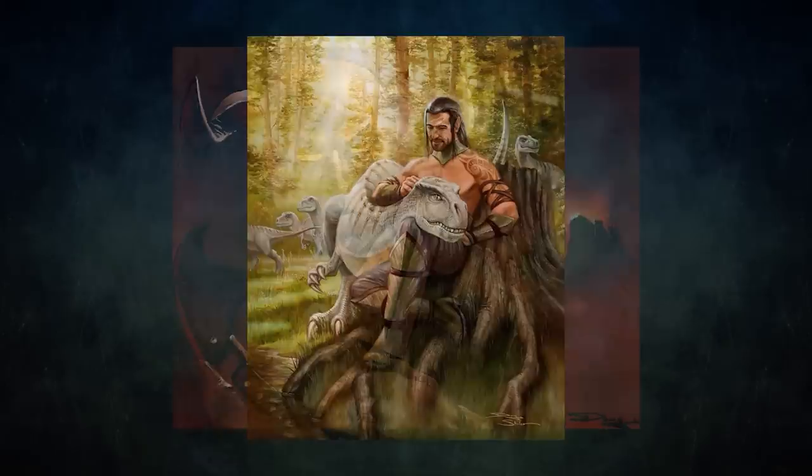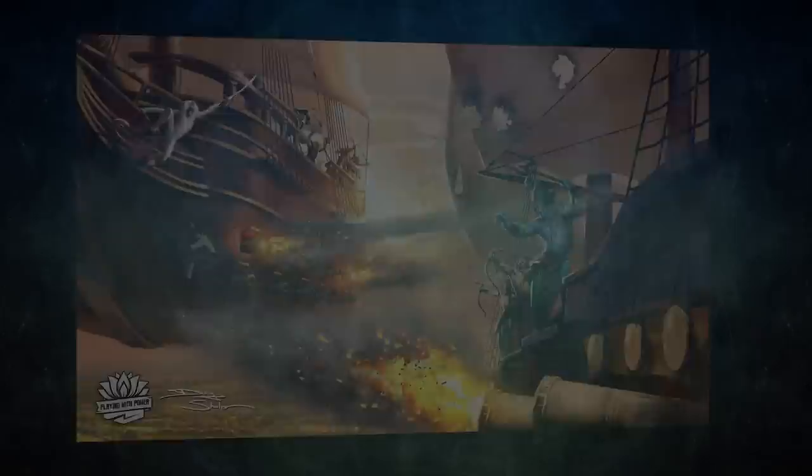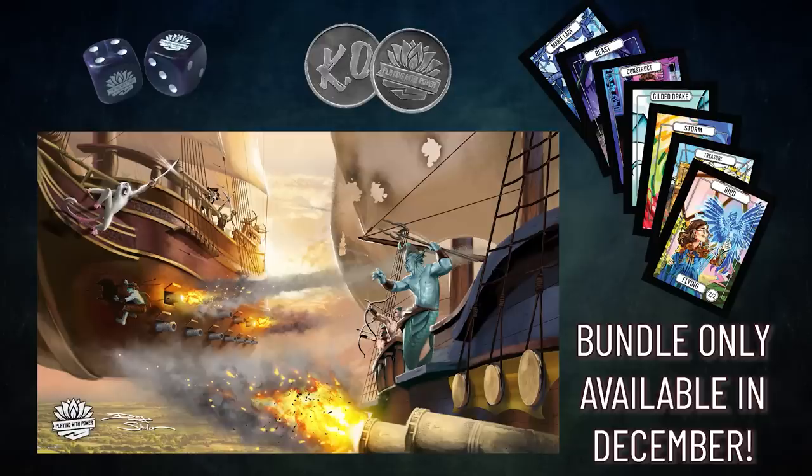We decided to partner with Douglas Schuler, a very famous artist in Magic's history who did things like the new Dockside Extortionist, the new Allosaurus Shepherd, and of course the classic, iconic Demonic Tutor all the way back in Alpha. We commissioned him to create a very unique, awesome, custom playmat for Playing with Power and for you. We are also offering a special bundle that is only available for the month of December, putting in goodies we have never sold before so you can save money. We want to make this production as high quality as possible, so your pre-orders and purchases will help make that a reality.